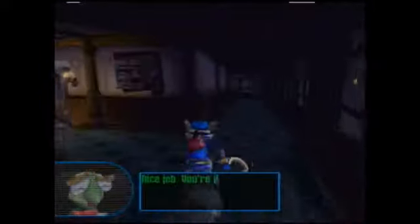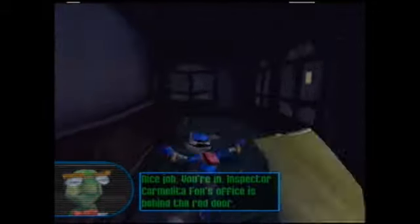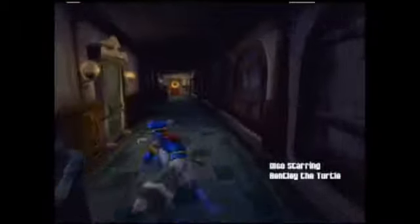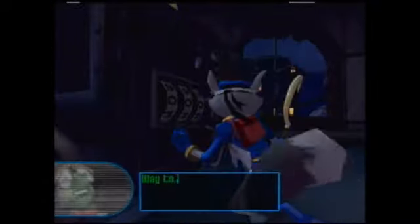Shut up, Bentley. Seriously. Nice job! You're in! Inspector Carmelita Fox's office is behind the red door! The red door. Where could that be? Because that door is locked, you have to go through the other side.